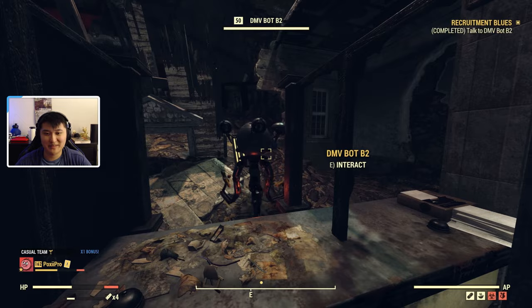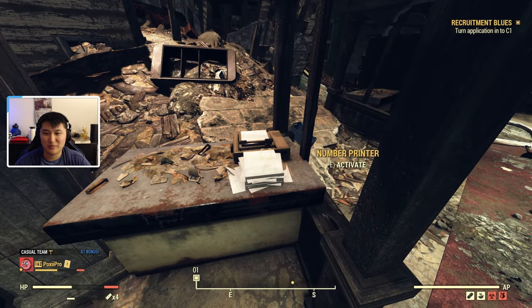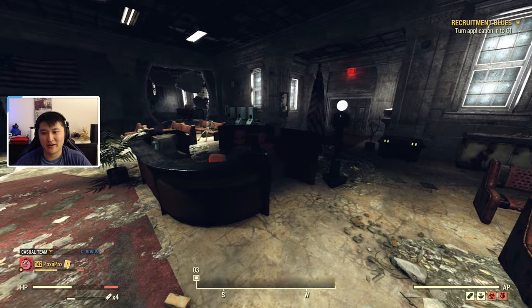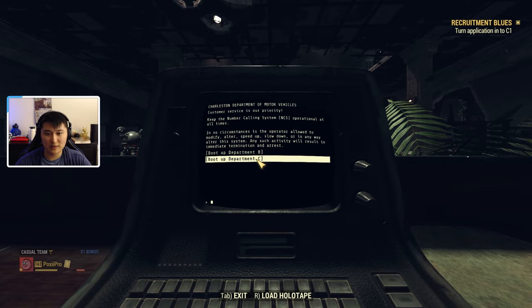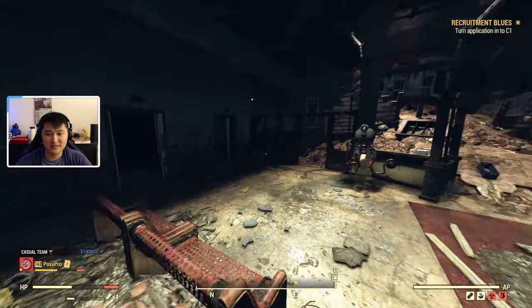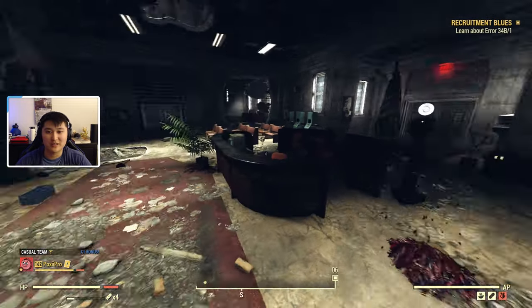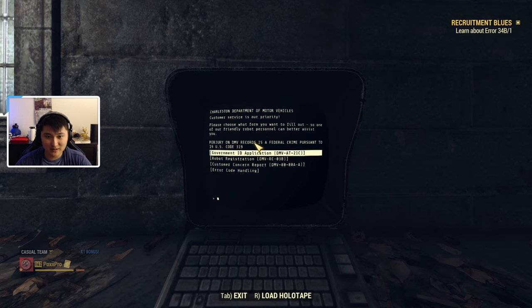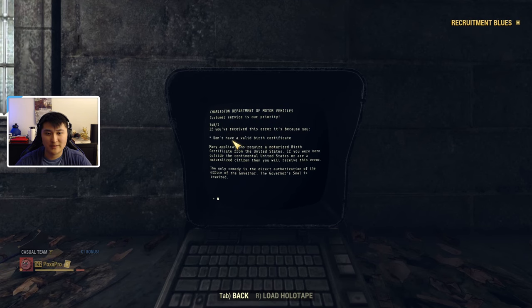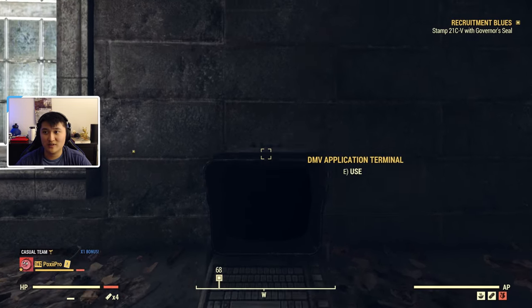We have the wrong department to begin with, so now we go on to Department C. We need a new number, so we print the number here. It's going to give you a number. Then you want to go ahead and go to the DMV number terminal, and instead of boot up B, we're going to boot up C. Then we wait to be called. Once you're called, we need to deal with error 34B/1. Go over to the DMV application terminal, go to error code handling, and look for 34B/1. Because we don't have a valid birth certificate, we're going to have to do another step, which is to stamp the 21C-V with the governor's seal.